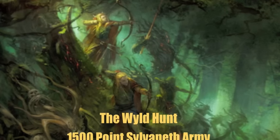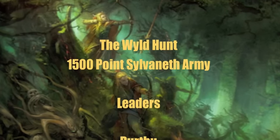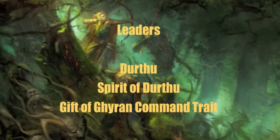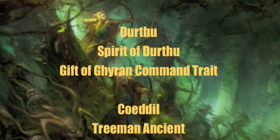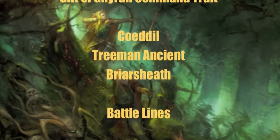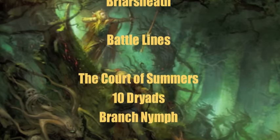Let's talk about my Wild Hunt. It is a 1,500-point Sylvaneth army. For my leaders I have Durthu — he is a Spirit of Durthu with the Gift of Gheron command ability and command trait — as well as Koadil, who is my Treeman Ancient armed with the Briar Sheath, giving a minus one to hit on my Treeman Ancient, and auto-healing for Durthu.